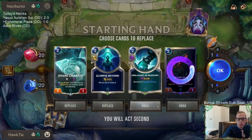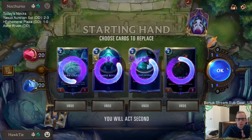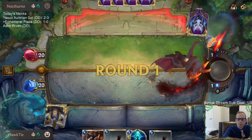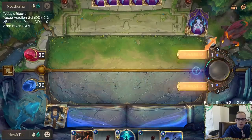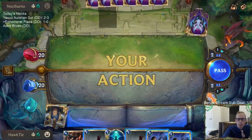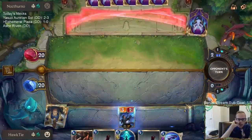Mirror match now. I'm going to start by mulliganing — look for Lucian, look for Grand Plaza. There's Lucian. As far as the four cards go, the one I was thinking about keeping more than any other was Onslaught of Shadows.